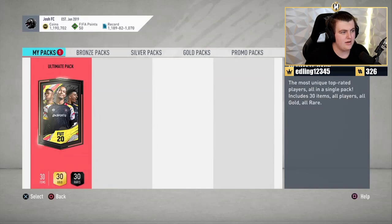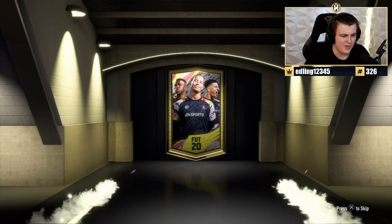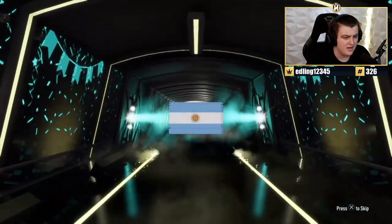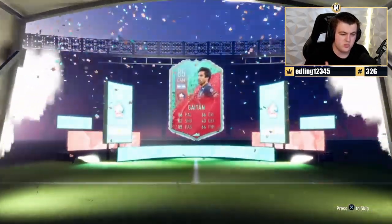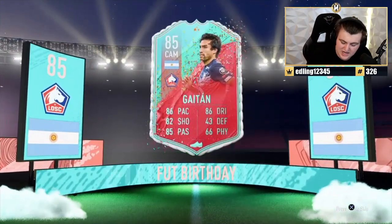Free Ultimate Pack for logging in for Josh. There's a Fut Birthday card showing up — I really hope this is one of those glitches where the Fut Birthday is technically worth more than the Team of the Season behind it. If that's the best player in an Ultimate Pack, I'm going to be a little upset for him.